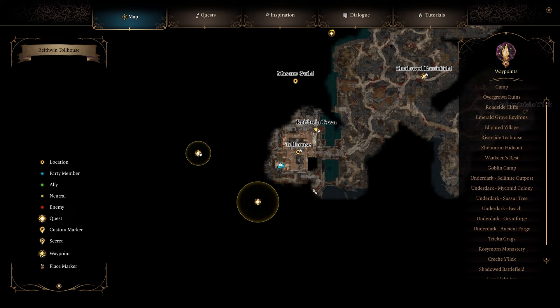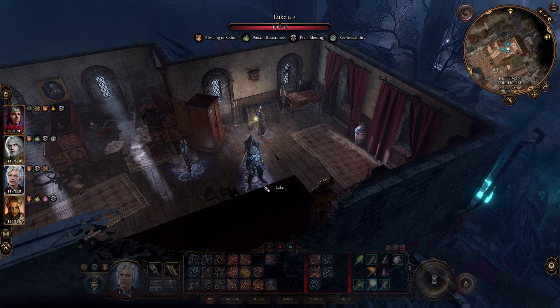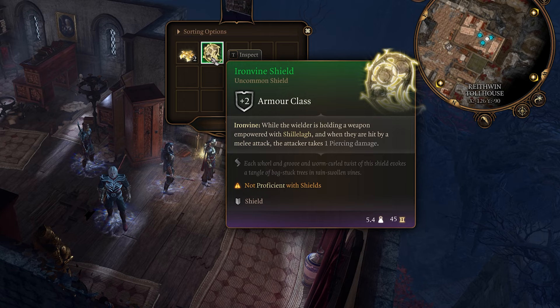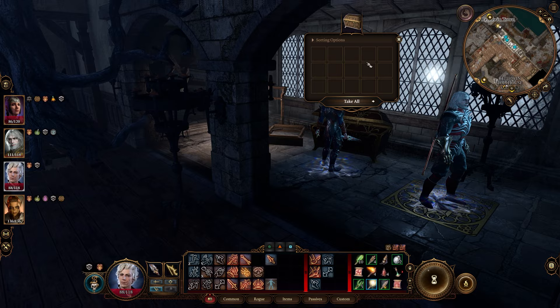Next up we have the Iron Vine Shield. You can get this shield over at the Toll House near Wraithwind Town or Shadowed Battlefield. In the top floor after that gold boss, inside this room in this chest, you'll find the Iron Vine Shield. While you're here, check for the Gloves of Battlemage's Power in this opulent chest in the Toll House — it's not here for me, but online resources say there should be gloves here, so it might be worth checking.